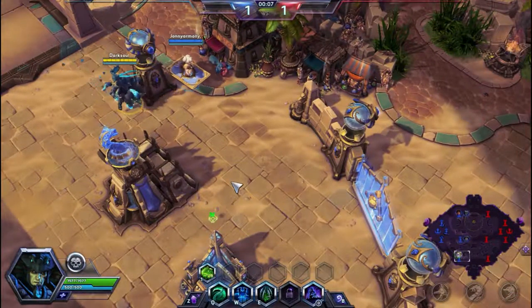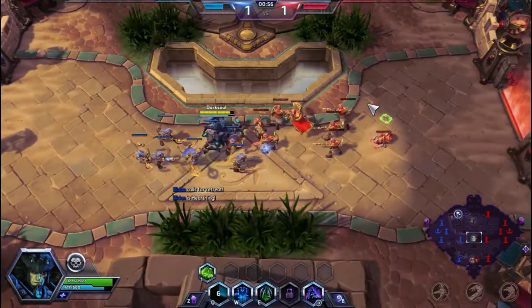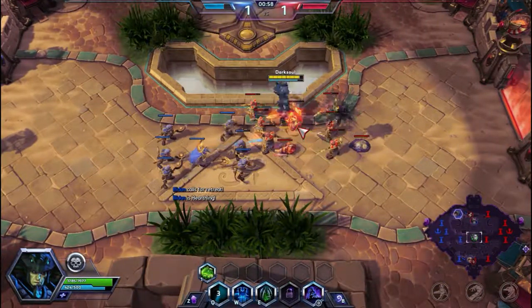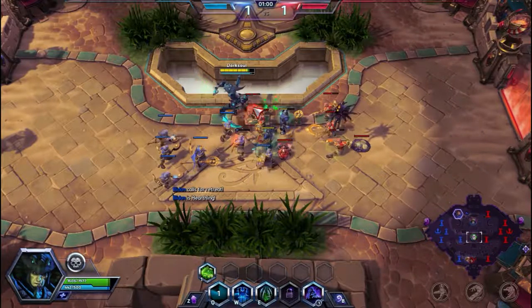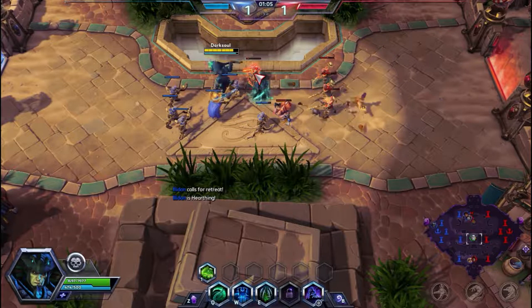So we'll just do damage in that little cone, like half circle area. Looks like we've only got one in the mid lane, two in the top lane. Let's go ahead and use our Spectral Scythe. And then on our E, we have our Bone Prism, which allows us to put somebody in a Bone Prism and hold them down into one spot — for just two seconds — and it actually deals like 83 damage.